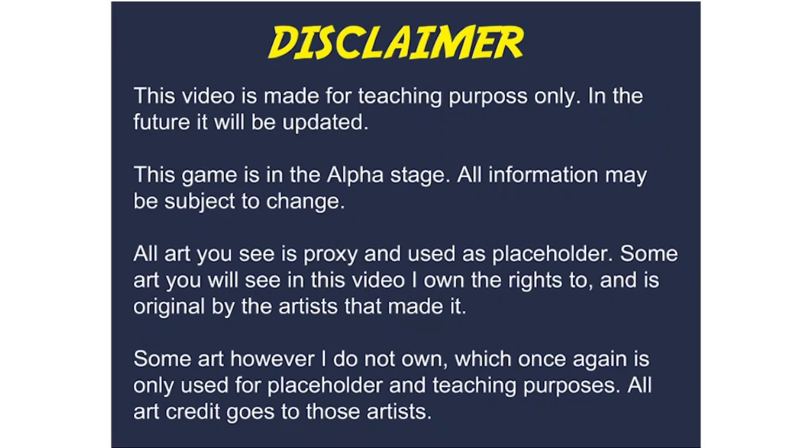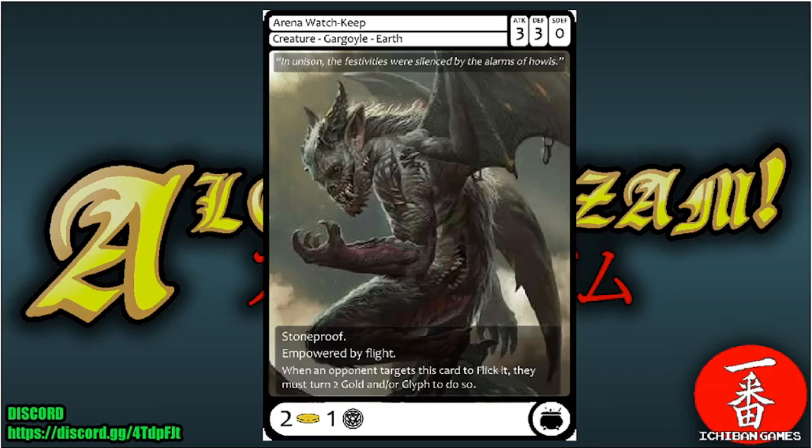The first card we're checking is the Arena Watchkeep. It is a common creature — a gargoyle of the earth faction. Its attack is three, defense is three, and special defense is zero. Its casting cost is two gold and one glyph. It has stone proof, the empowerment of flight, and when an opponent targets this card to flick it, they must turn two gold and/or glyphs to do so. So this card flies, is stone proof meaning it can't die if turned to stone, and is hard to flick — pretty good common.